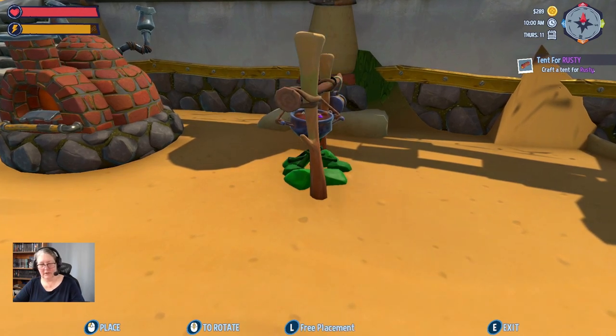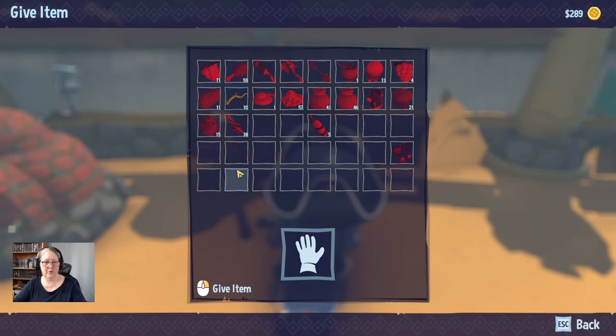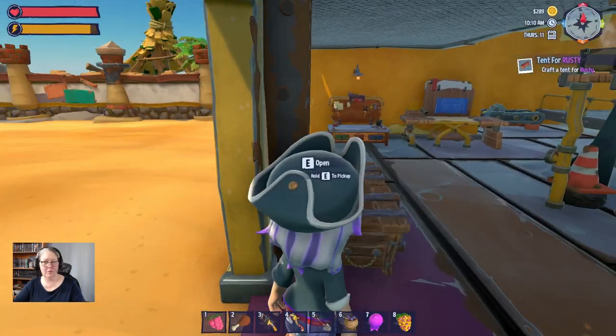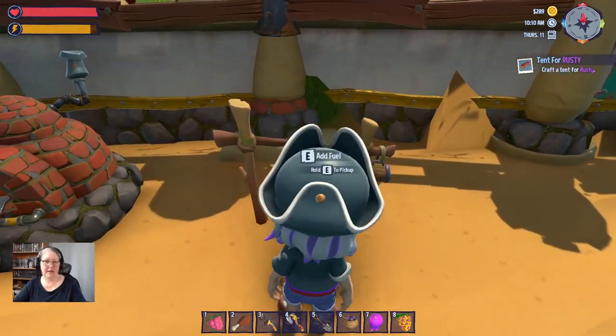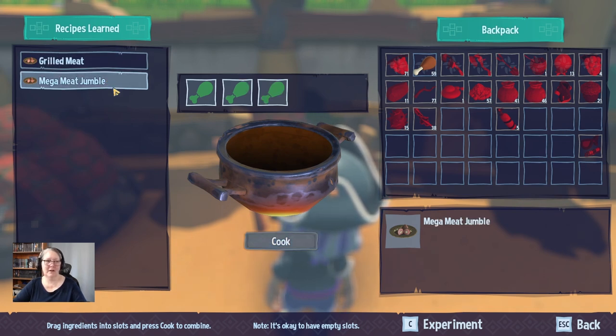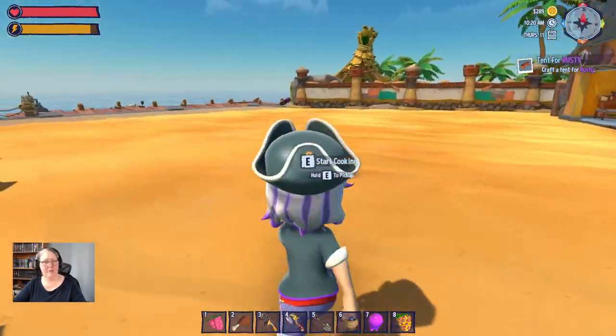Let's craft up one of these. L to lock and then we just turn it. Now let's see if we can add fuel — that might be easier if I hadn't put all the fuel in the box. Now we're gonna start cooking. I can put a drumstick in — but I want to try putting these other things in. That's maybe coming with the post-beta. Looks like we're just going to have to wait till early access.